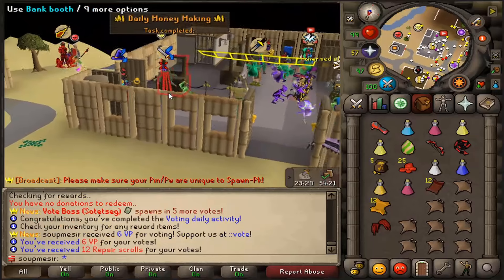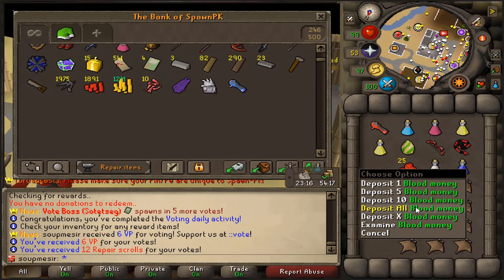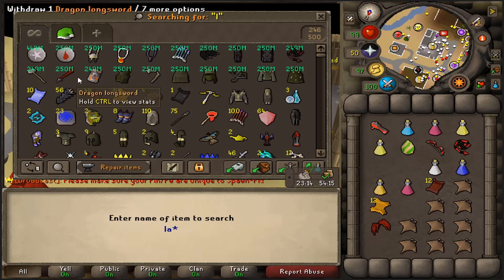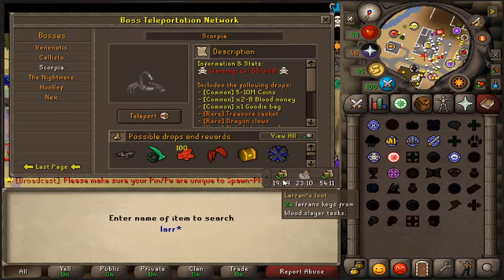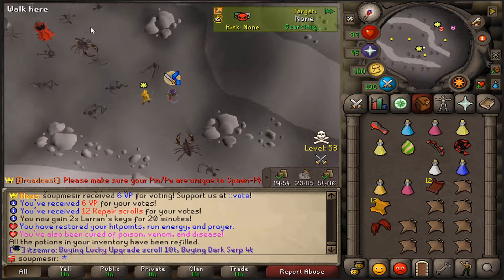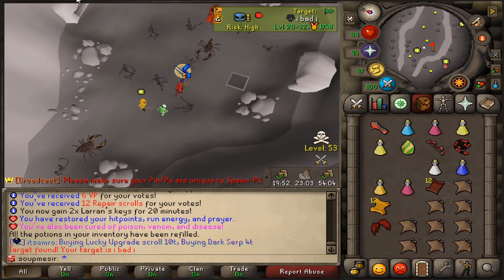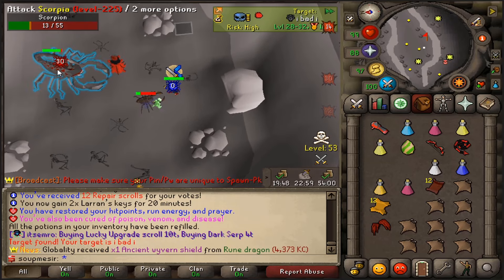Alright, so let's claim our votes real quick. Also daily money making for voting — we love that. We're going to get a Loring Scroll Isle. We're also going to activate that while we're doing Blood Slayer for double Loring Key loots, which is awesome. Alright, so here we go guys, we're going to open a Blood Slayer. Do this for a full hour while we have this active and see how many keys we can get, and how many points we'll get since they'll be doubled.